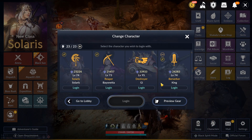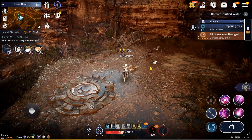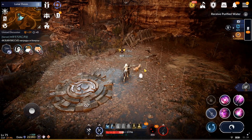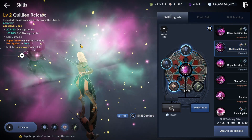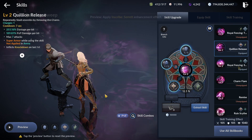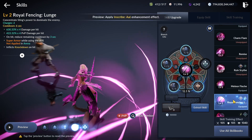Another class that received game-breaking buffs was Eclipse. Similar to Kunoichi, Eclipse gained insane utility and damage buffs for her kit and managed to win high places in the damage ranking. The first skill, Gwilynn Release, received super armor in field, adding another immunity on a great passive damage skill. Sweep received a range increase.